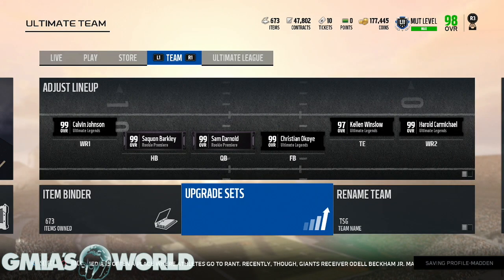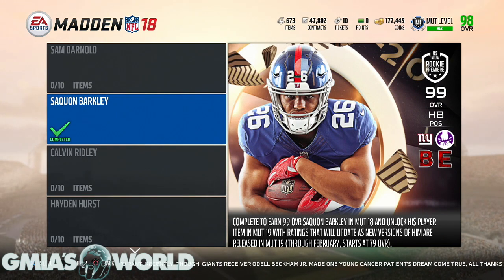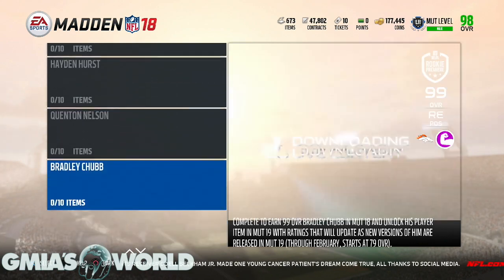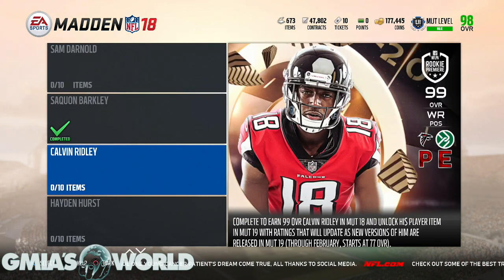Now that you've seen that and understand my insight, this year you have to get Barkley — he's going to the Giants, the quarterback is Eli Manning, he's going to run the ball a lot and possibly get a lot of upgrades. After him offensively, I wouldn't go Sam Darnold. I'd go Calvin Ridley simply because he's playing alongside Julio Jones. When you're playing alongside Julio Jones, you better do something. He has the speed. I don't love him in Madden because he's 6'1" — my cutoff is usually 6'3" — but depending on how they emphasize aggressive catching, it may work out.